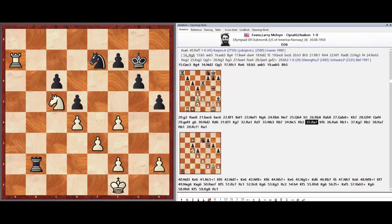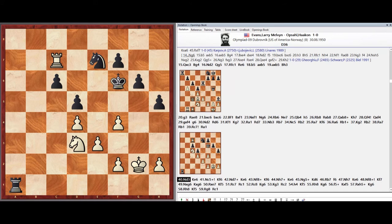King f6, Rook a6, Rook b6, Rook b1, King g2, Rook b2, Rook a7, Rook b1, Rook c7, Rook a1, Knight d3.